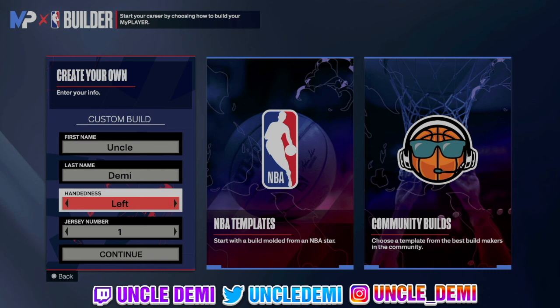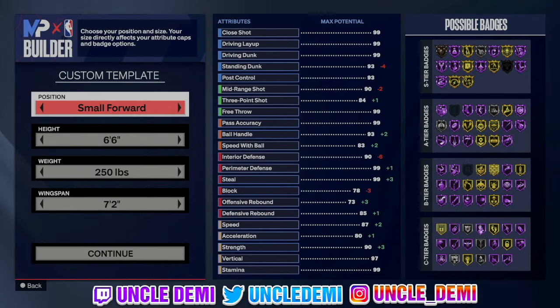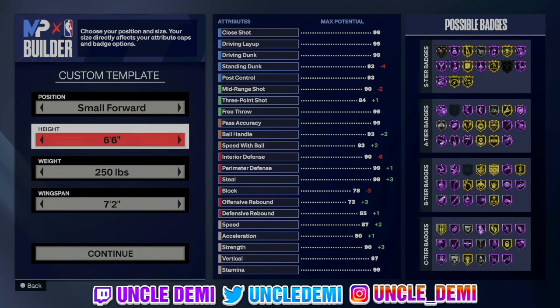So first and foremost, left or right hand, it doesn't really matter. We're gonna go small for this — 6'6", 250 lbs, with a 7-foot-2 wingspan. That's what we're gonna be rocking with.